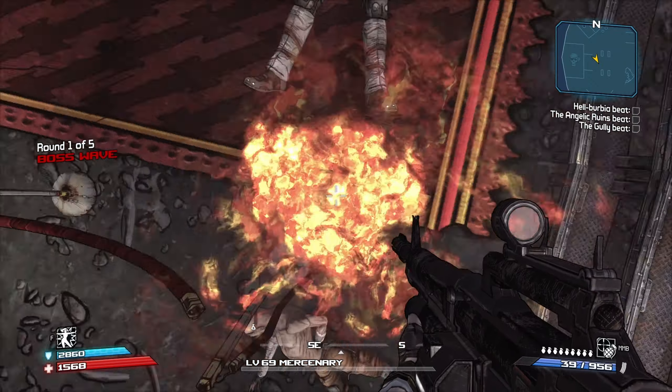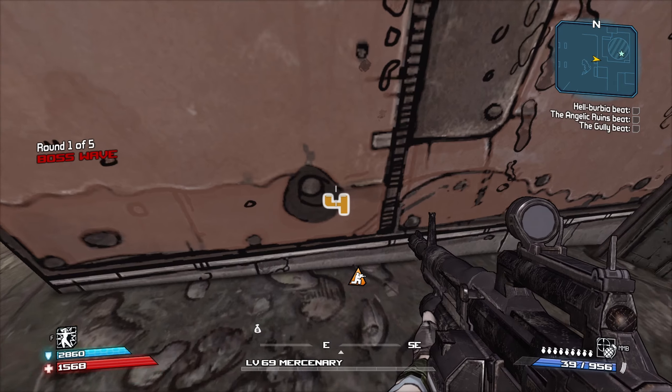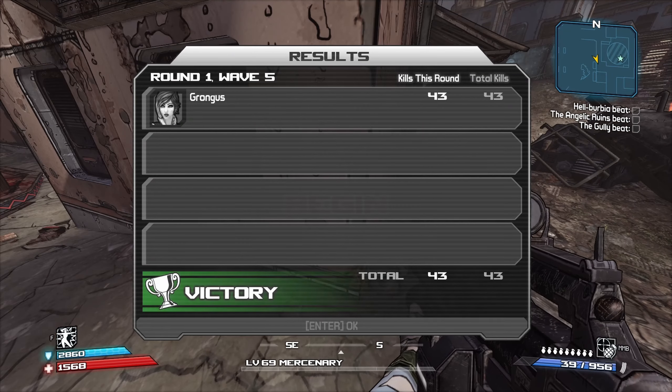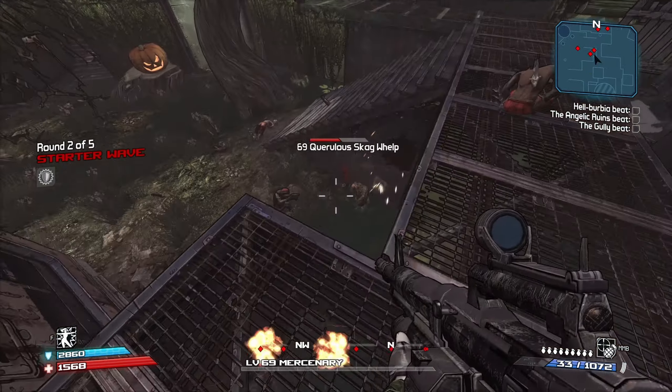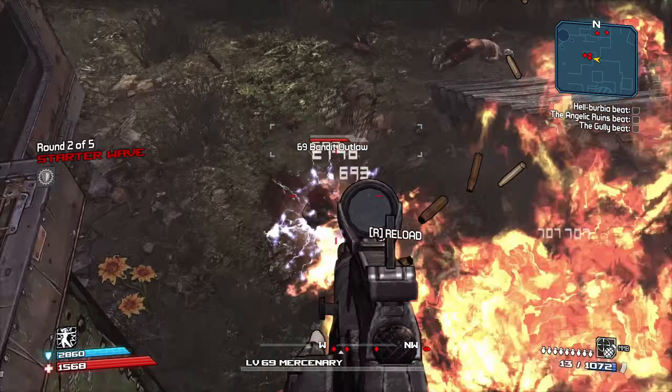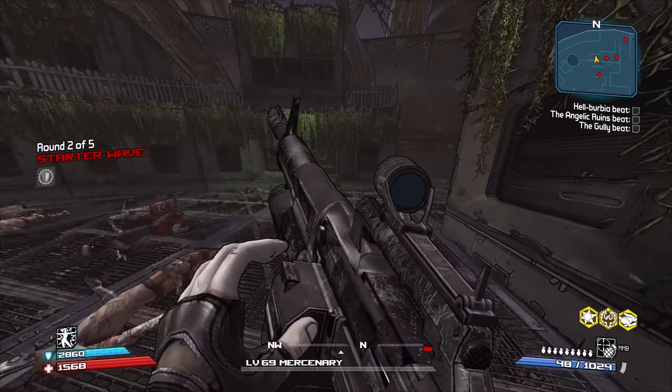I wish I could look at the enemies, but I'm constantly engulfed in flames. Round one — get me out of here. The nice part about them spawning Skags is if they also spawn bandits, they'll fight each other, which means they group up and I don't have to kill as many of them. Actually that's not a good thing anymore — I need all these kills.